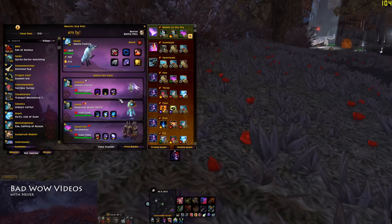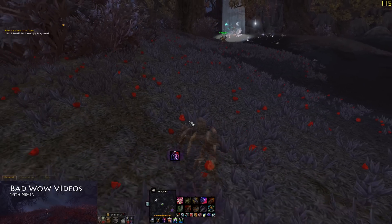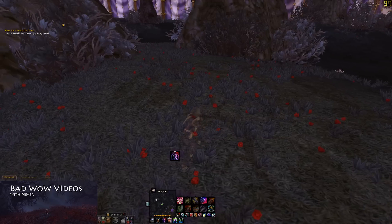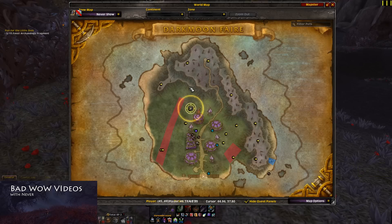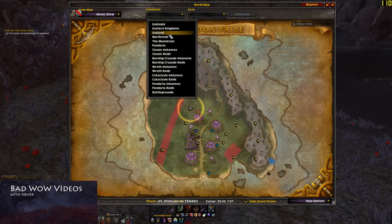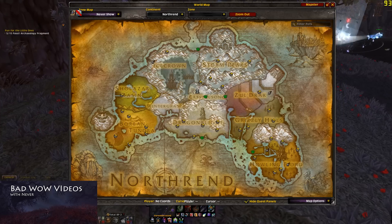So the Unborn Valkyr — it's tricky to get. It takes a lot of work and a lot of trouble. What you essentially want to do is head over to Northrend. There are three places in each zone where it can spawn, but I'm going to recommend a specific set of places to look at because they're the easiest ones to fly around in and check on.